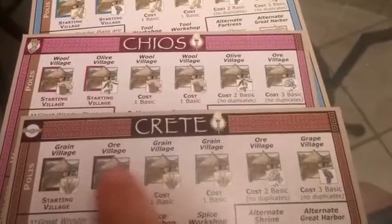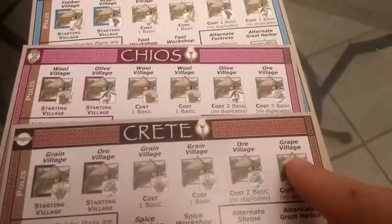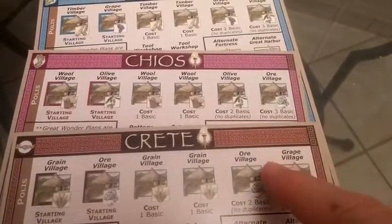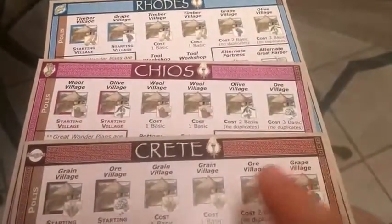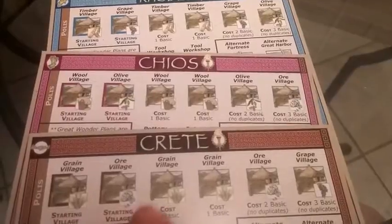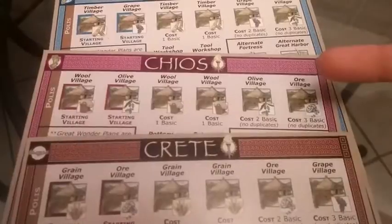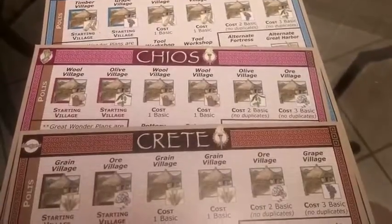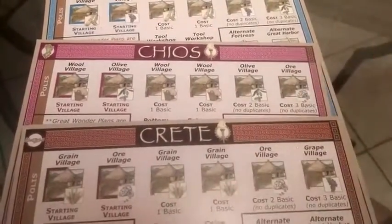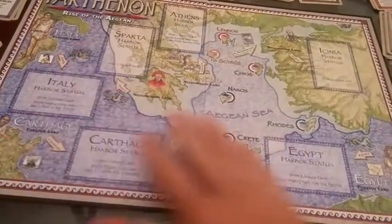In addition to building grain and ore, I could build more grain, more ore, or a grape structure. But notice I don't have wool, so I can never produce wool myself, and I don't have timber, so I can never produce timber myself either. I don't have wool, olive, or timber — those are the three resources I will never be able to produce. I will always have to exchange for those, either with my neighbors, or by sailing off into different parts of the Mediterranean to pick them up.